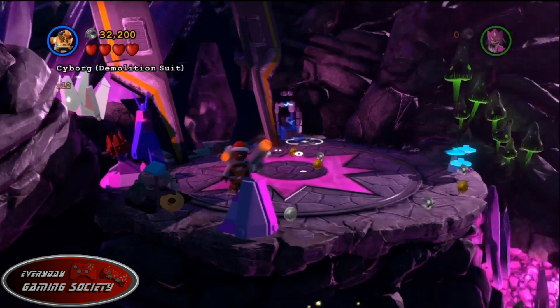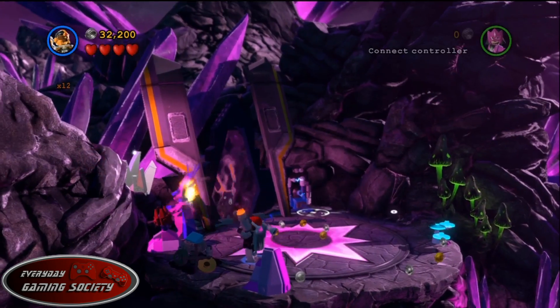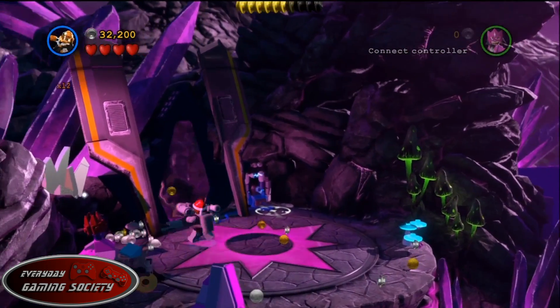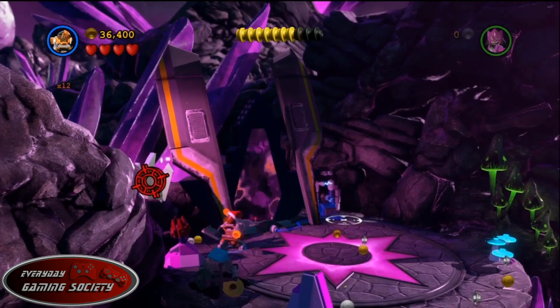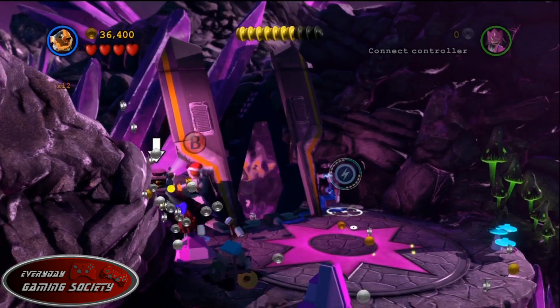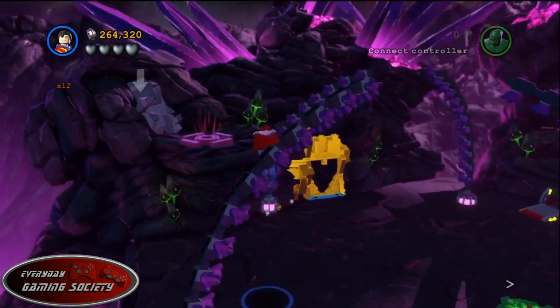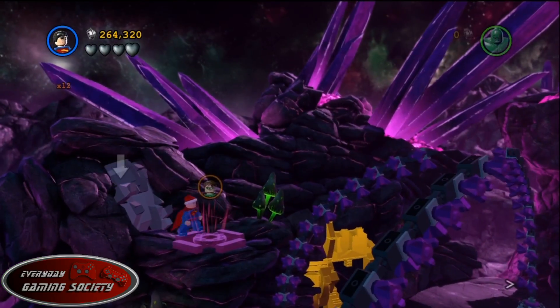In the first stage of 'The Power of Love,' you have to find five silver crystal-looking outcroppings. You have to blow up all five of these little things — boom — and that gets you minikit number one.